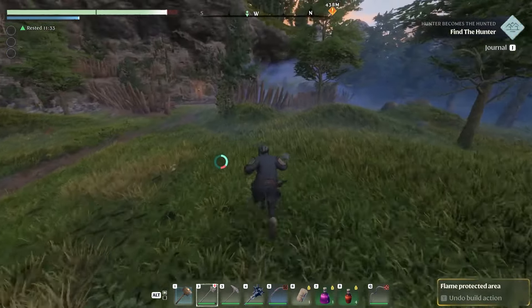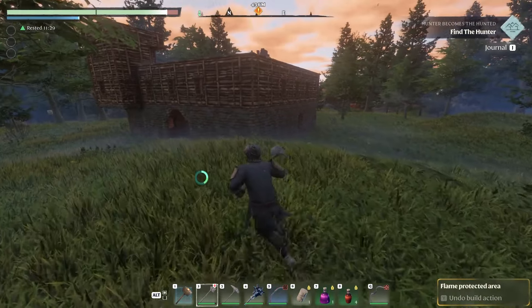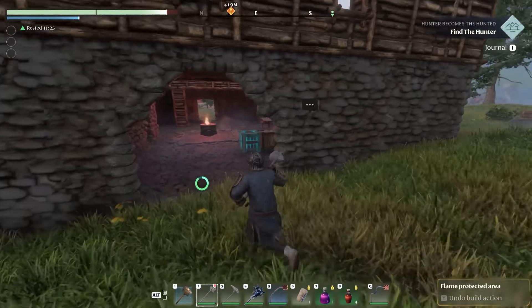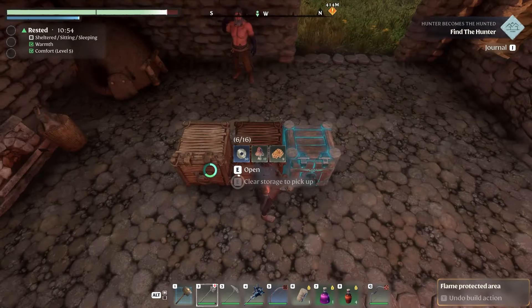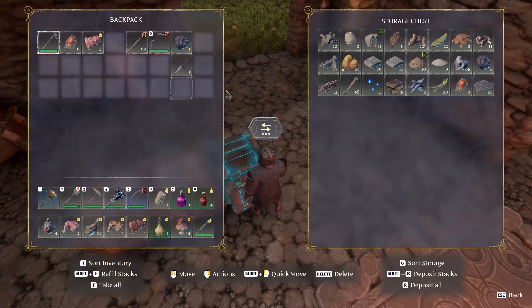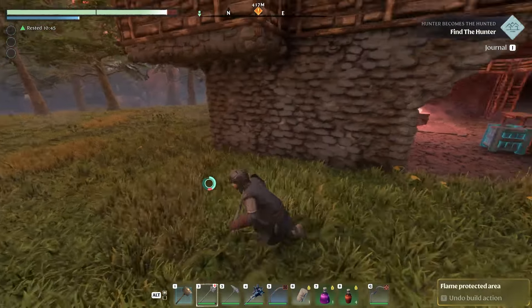There's bosses, vaults, mazes — the whole nine yards. I think you'll have a lot to do in this game and we've only scratched the surface. One of the things I really wanted to do since the building is pretty awesome in this game is make a hobbit hole — that was one of my big wants.